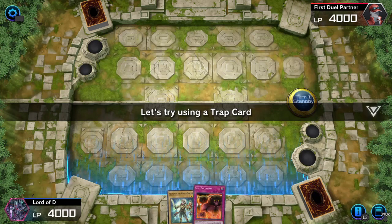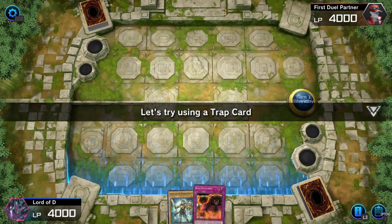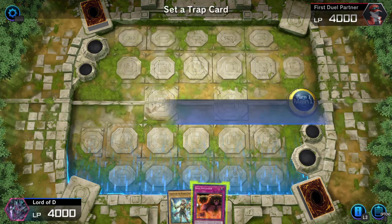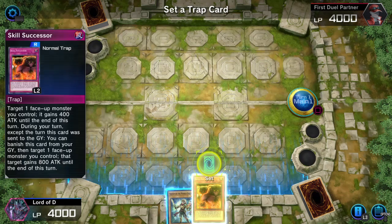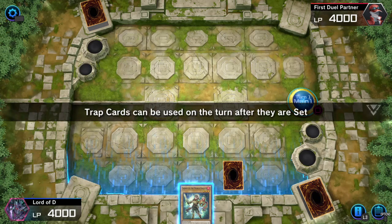There are also quick-effect spells and continuous spell cards. Let's try using a trap card. Trap cards have to be set before they can be activated, unless they are hand traps. Trap cards can be used on the turn after they are set.